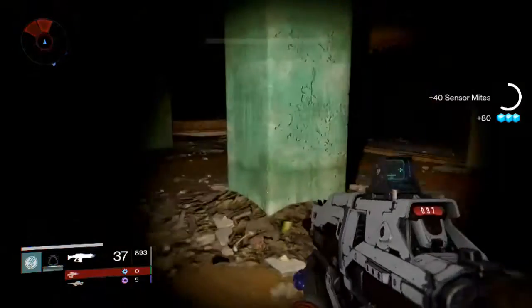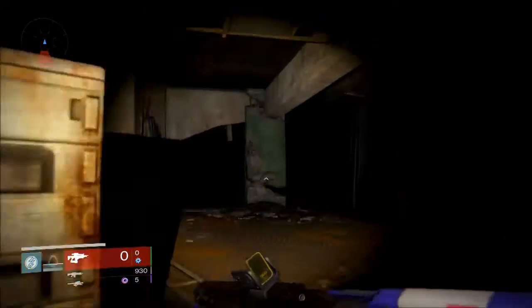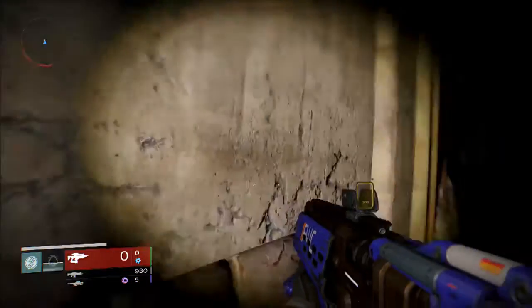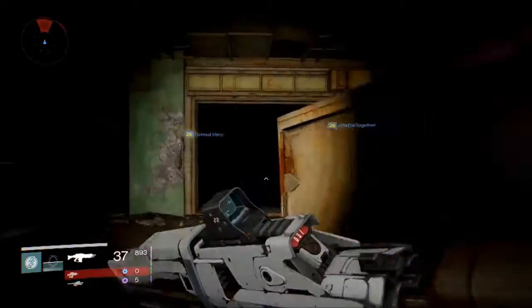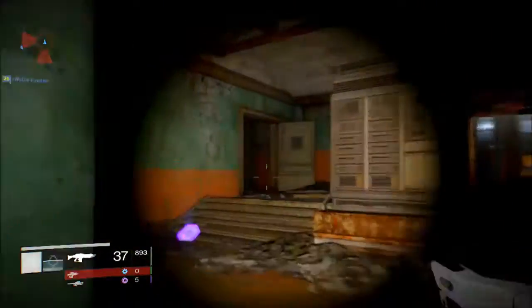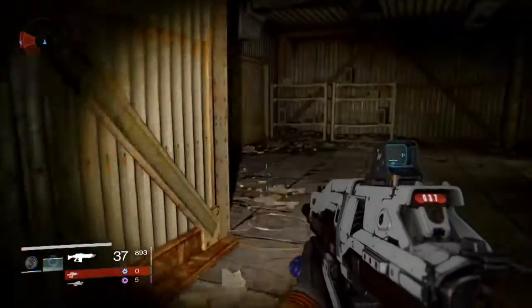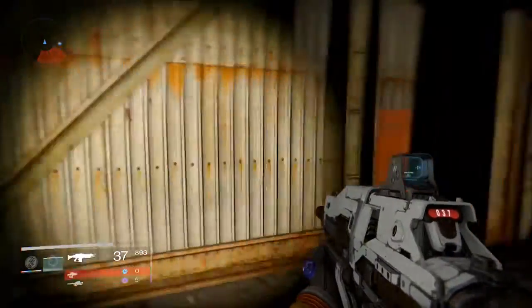Last time with Black Wax I got like 135 to 137. Just run to the back of the bench, come back, kill a few enemies, and repeat. Also, you should spawn near a chest here — I found it once or twice — which drops spin metal.